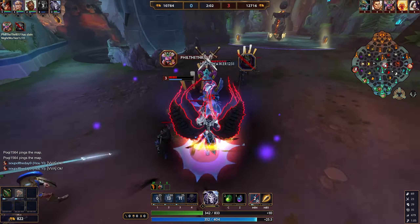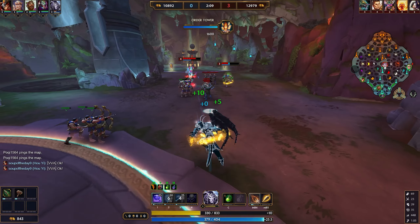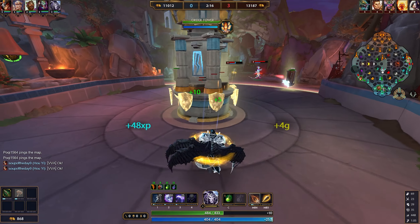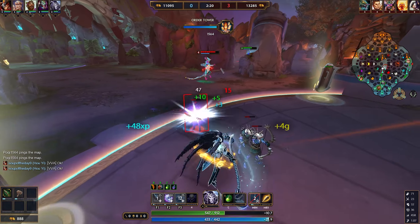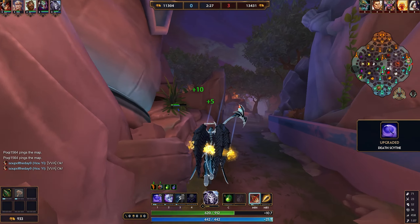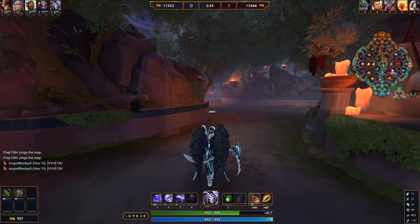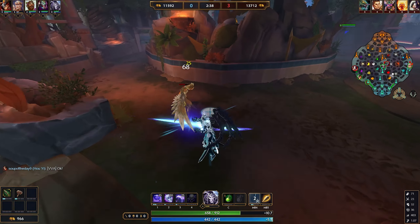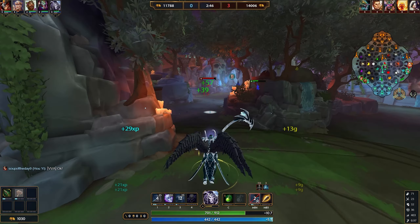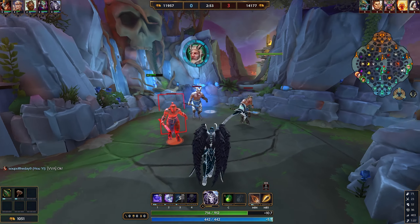Moving on to the third part - the reason I chose this part for last is because I have to talk about the ultimate here. The ultimate has what is called an execute, which means that no matter what flat number of health the enemy has, as long as they're under a certain percentage you can insta-kill them, basically no matter what unless they have Aegis. Furthermore, this is a part of his passive as well: whenever an enemy god is under that threshold where they can be executed, you can actually see them on your minimap, anywhere on the map, or you can see them through walls. You can basically see them as if they were your team, regardless of whether there is anything gaining vision for you or not.